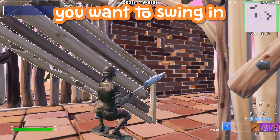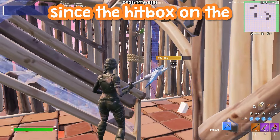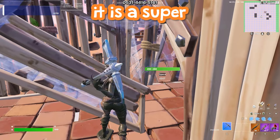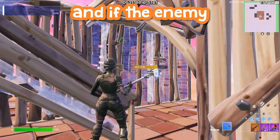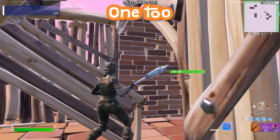Using that U-Ramp, you want to swing in a specific spot so you don't hit your own stair, since the hitbox on the U-Ramp is super weird. But once you find that sweet spot, it's a super protective place to hit from, and if the enemy edits on you, you can just crouch or move to the right. Here's an in-game example of me doing that.